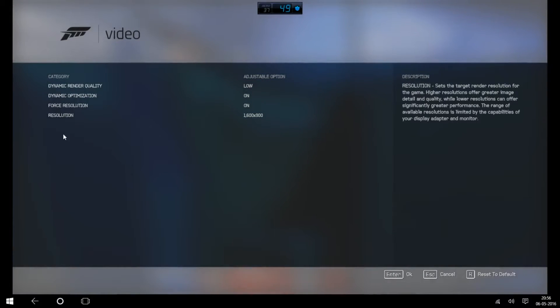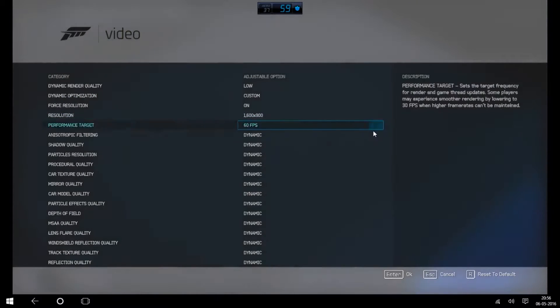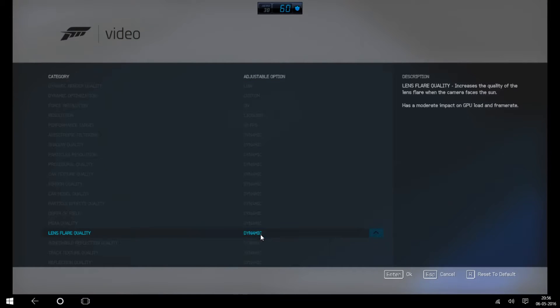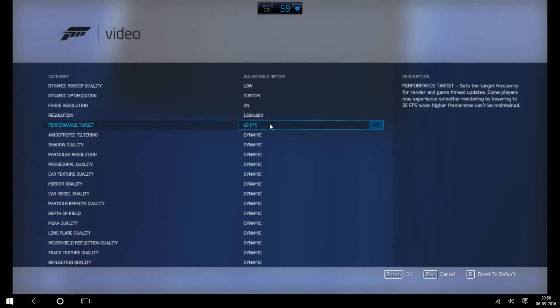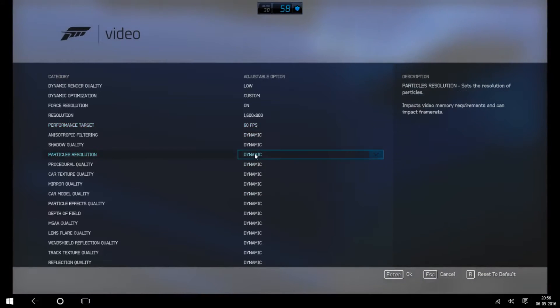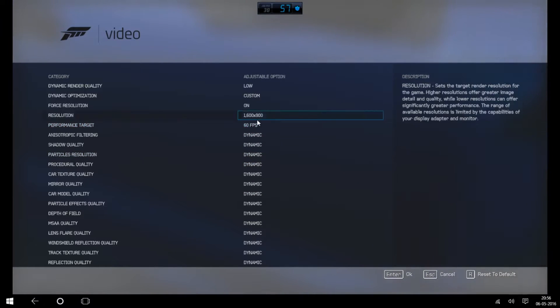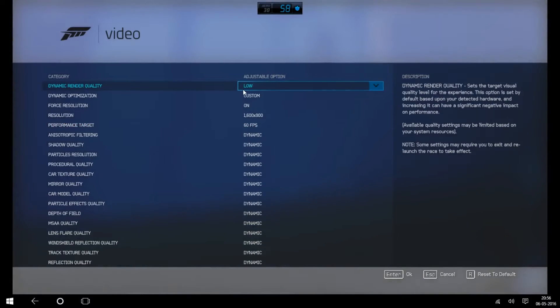When you go into the game you will see the video settings. Go to dynamic optimization and keep it to custom. After that, keep all the settings to dynamic rather than high, low, or medium — this will help you get your desired frames. Then go to performance target and set it to 30 if you want 30, or 60 if you want 60. First I will show you 60 FPS with low settings.